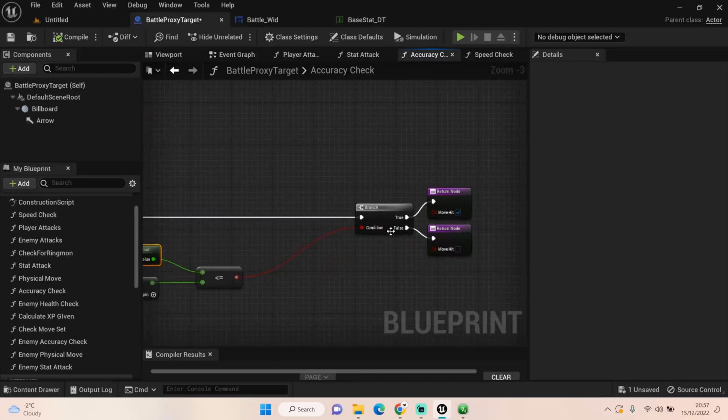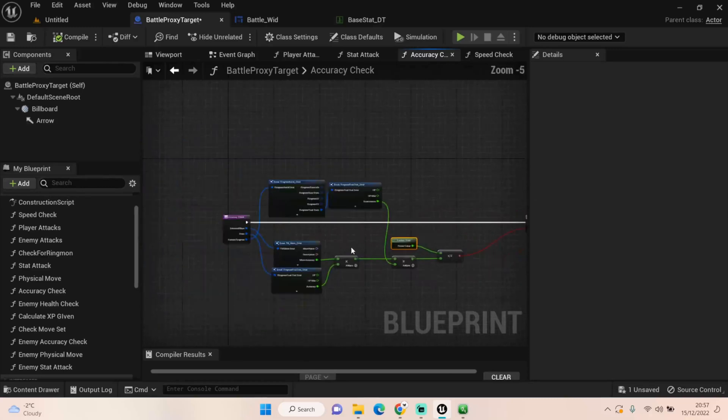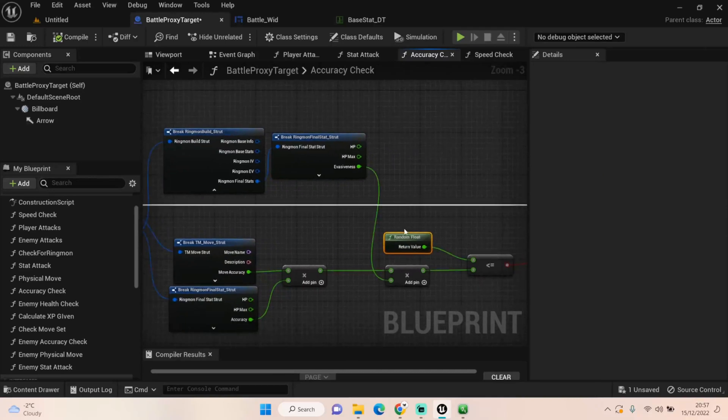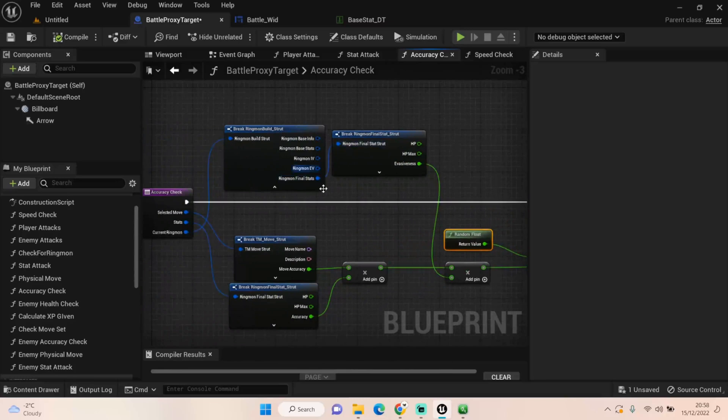So the random float has to hit above 0.9 to miss. If it hits 0.95 it will miss — we have a 10% chance of missing. If it hits anything under 0.9, say 0.65, it will hit. All we're doing after this check is getting a boolean to determine whether we've hit or not. Now I've been working out how evasiveness works: if it's one, and the Ringmon wants to be more evasive, it goes down to 0.9, making your chances of hitting less likely.